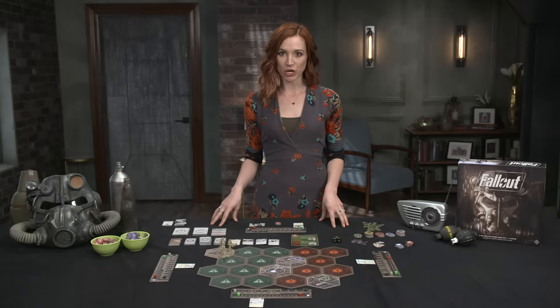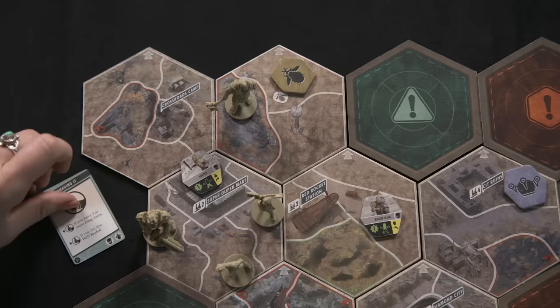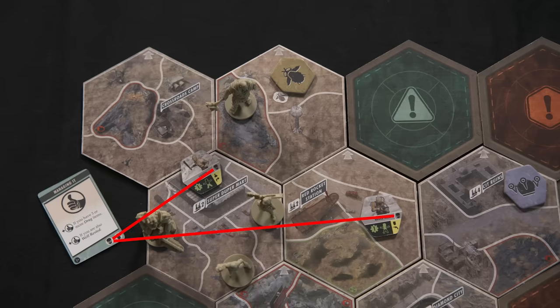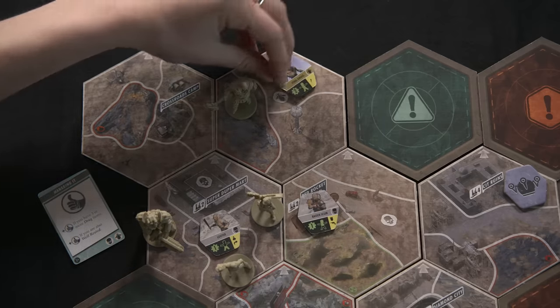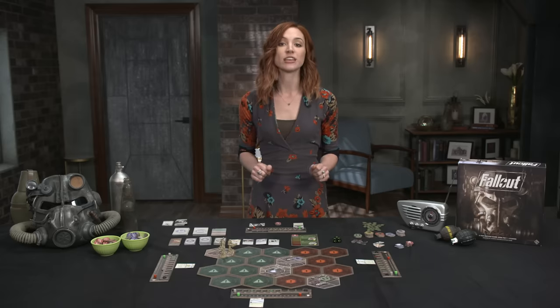After all players have taken their turns, the enemies of the wasteland get a chance to roam. The first player, before their turn, draws an agenda card from the agenda deck, ignoring the text. The icons on the bottom right match enemy classes or factions in the game. If any icons match face-up tokens present on the board, they activate, which means they move one space closer to the nearest adventurer. Face-down enemy tokens flip up, but don't activate this turn. If an activated enemy shares a space with a player, or is adjacent with a ranged weapon, they must do battle. If the agenda deck is depleted, the first player hands the discard pile to their left, and that person becomes the new first player. Shuffle the agenda cards into a new deck.